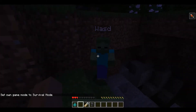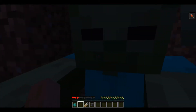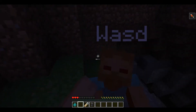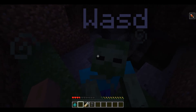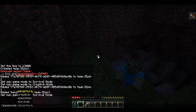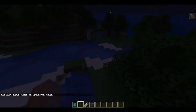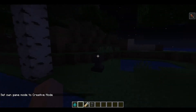Hi guys, today we will be learning how to make a friendly zombie. As you can see, the zombie is not attacking me in any way — even if I hit him, he doesn't attack me. You can do this with any mob other than the Ender Dragon, creeper, and the witch.